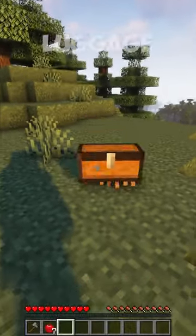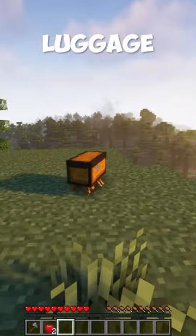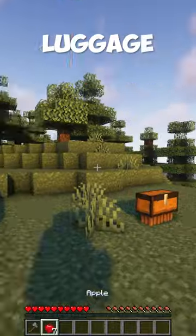Three survival Minecraft mods you need! The Luggage mod adds a luggage mob that will follow you around and pick up items on the ground. After luggage picks up the items, you can right-click to open its inventory and take what you need.